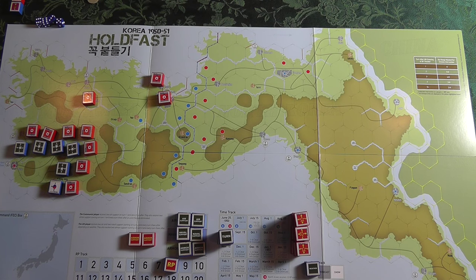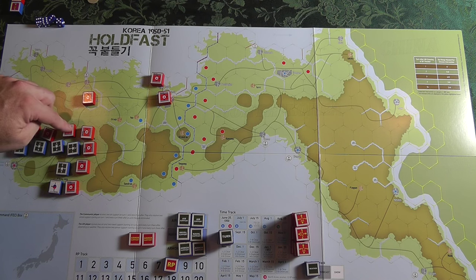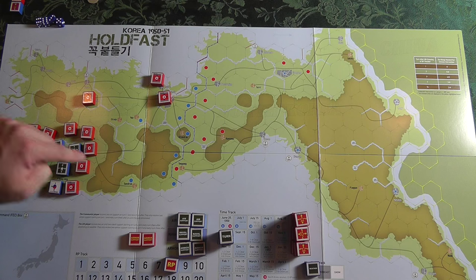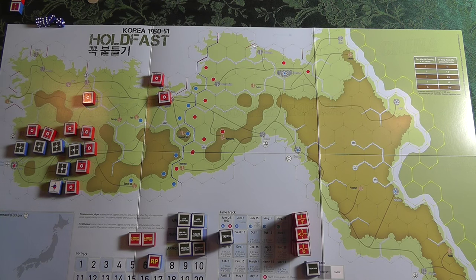Then you decide to move and combat. The cool thing about this game is the blocks can do both and they don't have to do them at the same time or in any order. You can combat, come back later, do some movement, gather a whole bunch of guys and fight. You can also attack hexes multiple times. It costs one point to move a block and one point to attack — not one point per unit. So if these three gang up, it's just one point. You're sitting there thinking through your offensives: where do I want to spend my points, and how many do I have left over to spend on replacements? You don't want to spend haphazardly on replacements or you won't have enough for your offensives. You're trying to blow open a hole and get that big breakthrough.